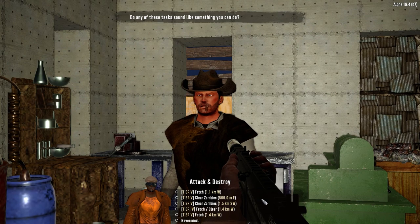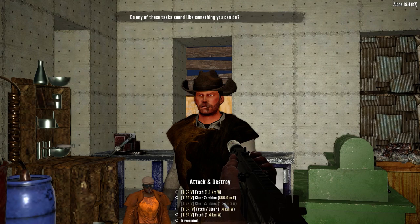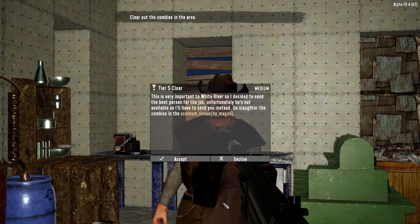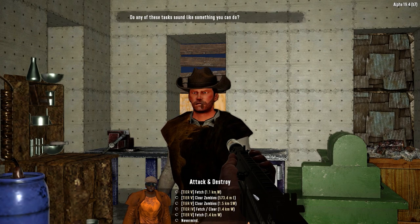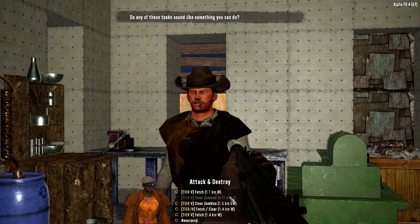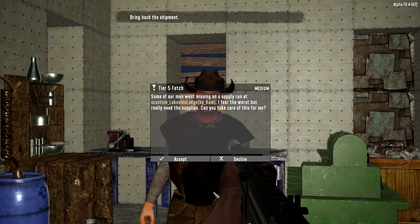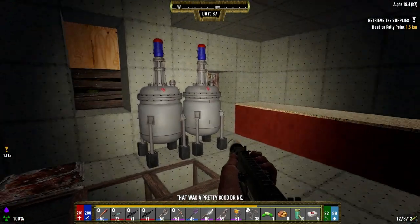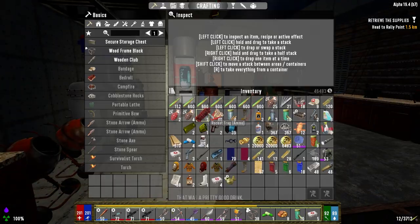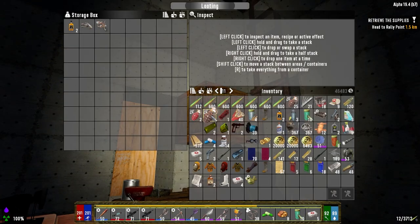Do you have any tier five jobs? Fetches? Anything southwest? Clear zombies southwest. Oh, the circus — forget it. Lakeside lodge — we'll take that one. I'm going to get this stuff put away and then next episode we're going to go and see if we can complete some of these tier five quests. Actually I should probably cancel both of those and see if tomorrow we can get tier five buried treasure quests.